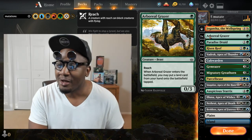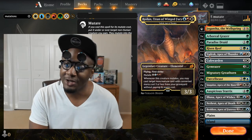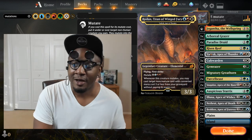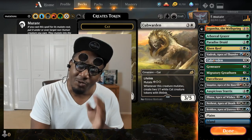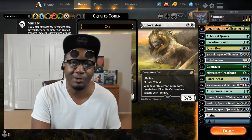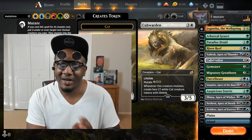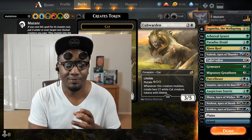I'm running 3 Arboreal Grazer, 4 Paradise Druid, 4 Risen Reef, 1 Vadrok Apex of Thunder. You don't get anything back off his mutate because we're running all creatures, but he's an elemental so he triggers Reefs, and he can mutate onto something and give it flying — evasion is always great. I also considered a blue-green mutate creature that creates 3/3 Beasts, but I took that out and stuck to Cub Warden. The 1/1 Cat creatures with Lifelink are awesome.